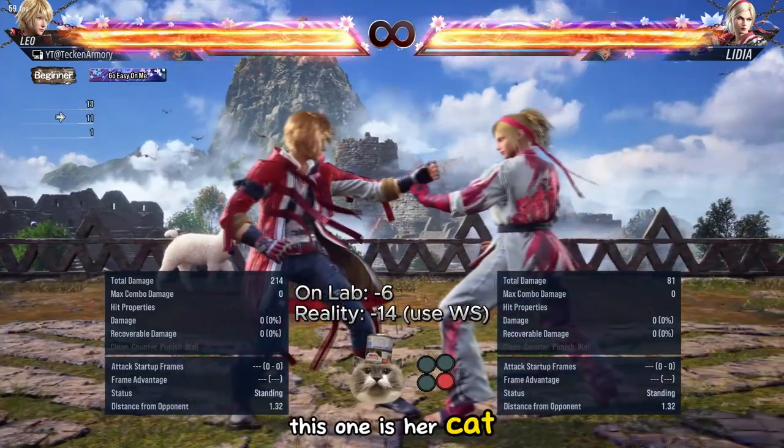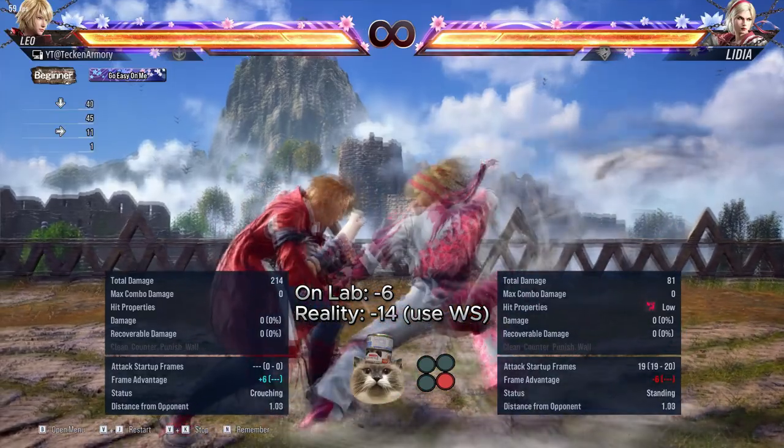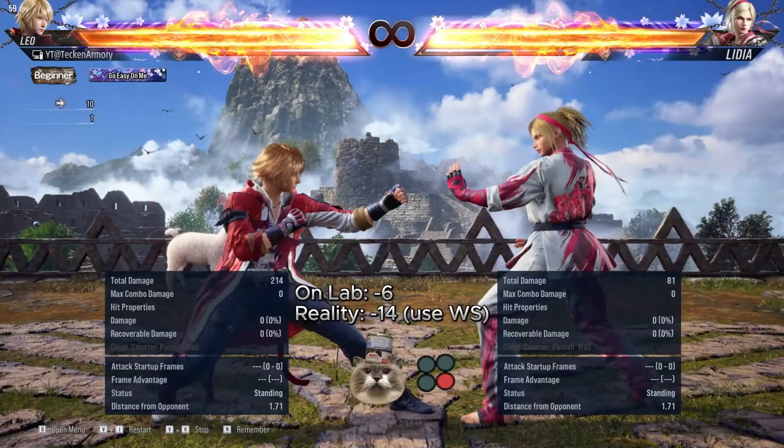This one is her cat's stance 4. It shifts to wolf stance on hit or block, and it is a low. It can be punished by using a while standing punisher up to 14 frames.